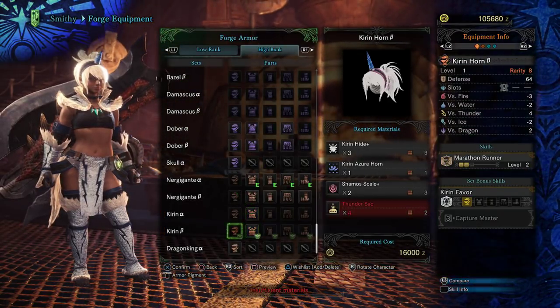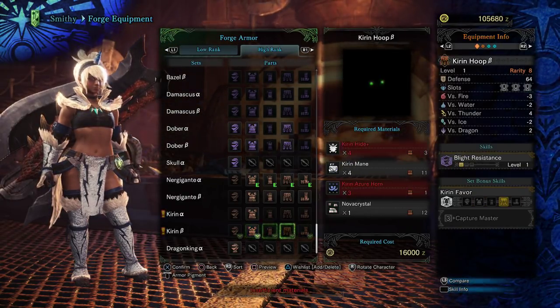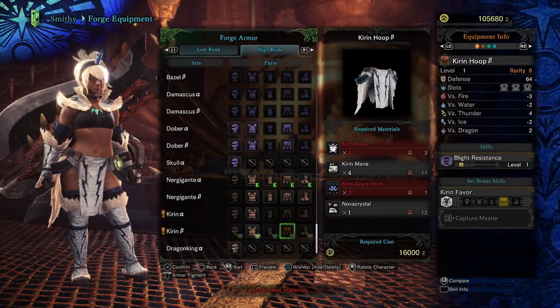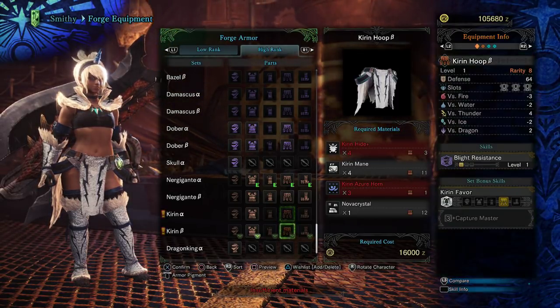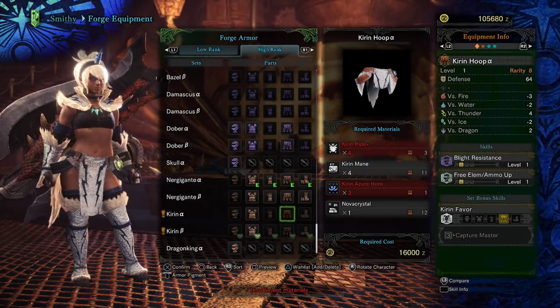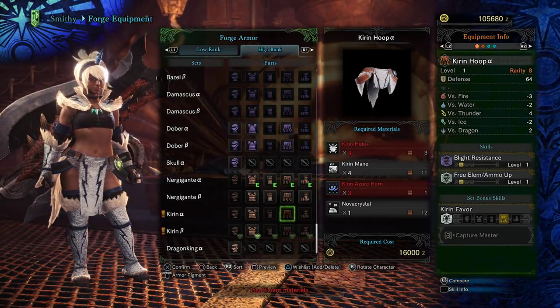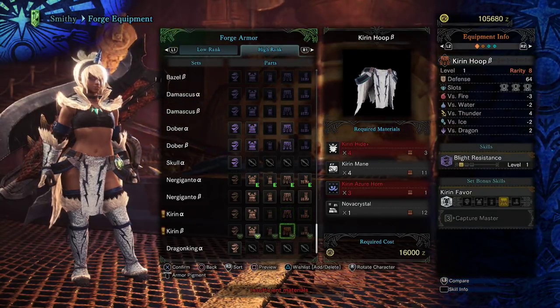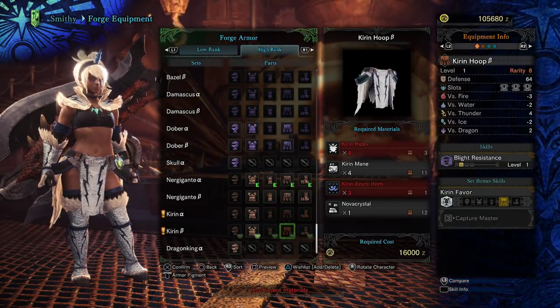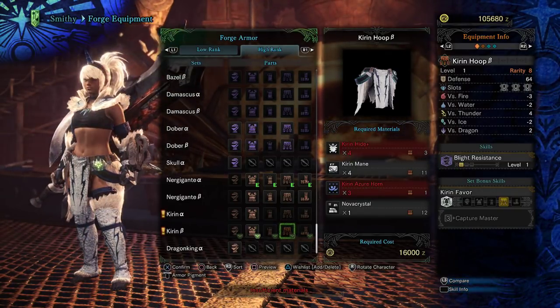Of course, the beta set has a bunch of slots. The coil has three — it's pretty baller — making it actually way better than the alpha set. Because if you don't need that Free Element slot, you can get so many more stats in here. Alright, guys, that is the high-rank Kieran armor. Bye-bye.